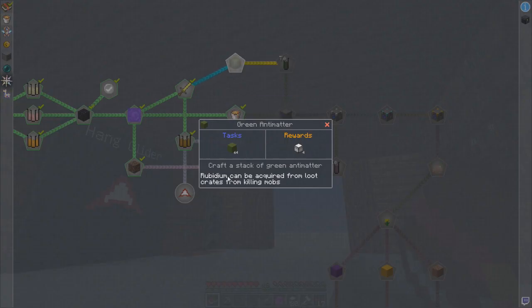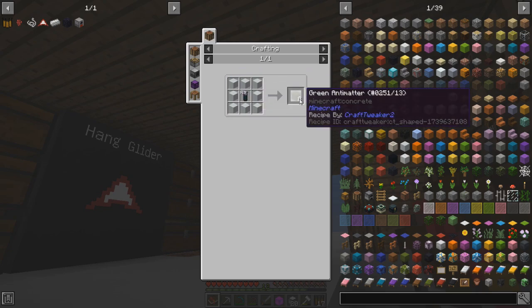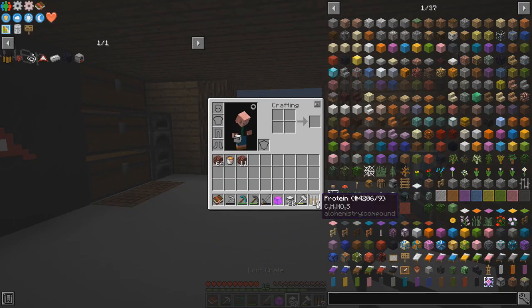Green antimatter — craft a stack of green antimatter. Rubidium can be acquired from loot crates or from killing mobs. So we're going to need eight rubidium to make a stack of that, and that's going to give us four more loot crates.